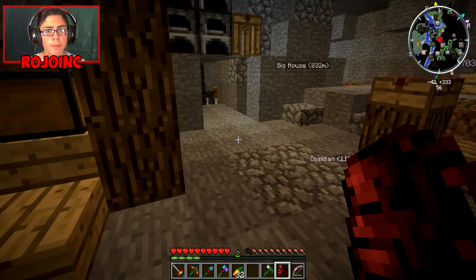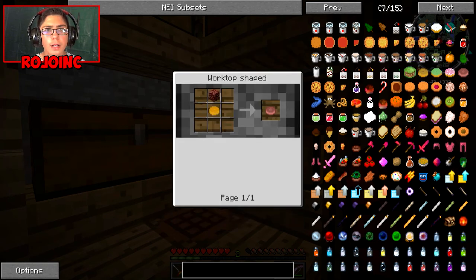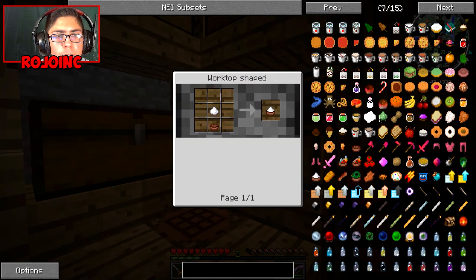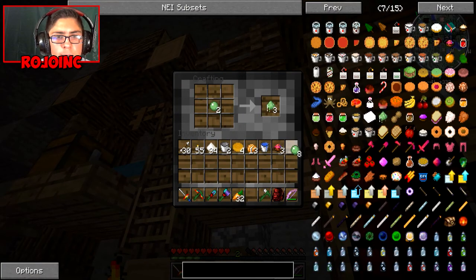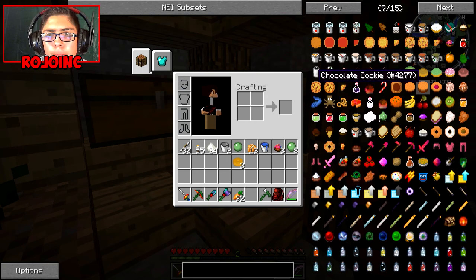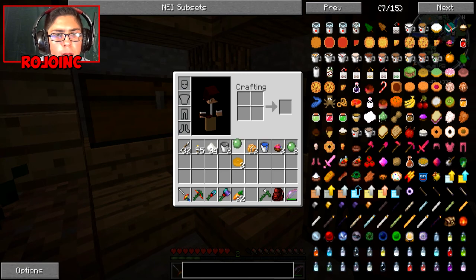Sorry guys, my mom was telling me something — we're gonna go somewhere and I'm like no, I don't want to. Nether donut, we need nether rack. Caramel donut — how do we get caramel? Sugar. I'm just gonna make two slime donuts. Oh wait, you can get gelatin by just putting slimes in the thing. Do you have any quartz left over? I need four.